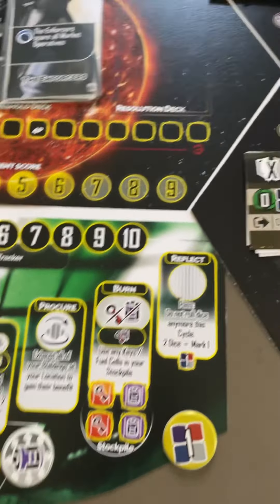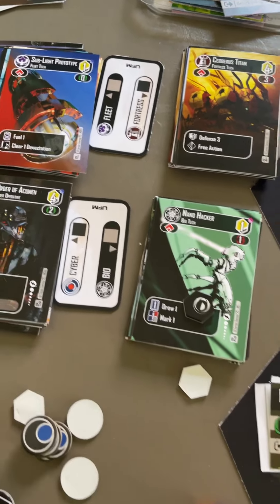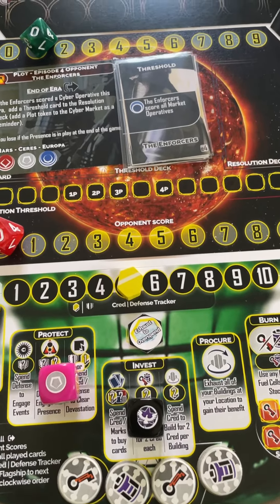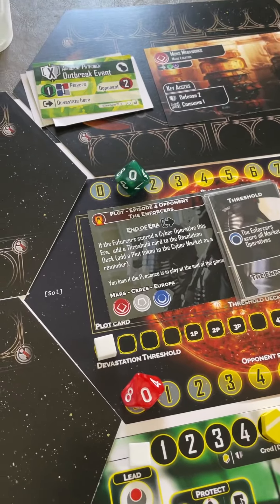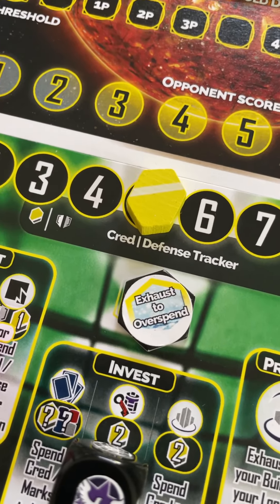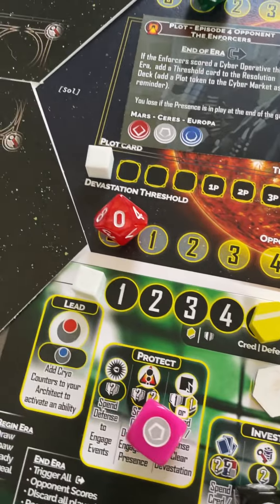Here's a little spoiler. This is a campaign-based game — not Legacy, but campaign-based — so there are different components you'll unlock as you go. This component is not in the game for the first three episodes; it only starts in episode four. This is called overspend. I have this one overspend token, and I can spend it once per era by flipping it over. Now I can spend extra — if I spend one cred extra, I can get a card and put it directly into my hand. Generally when you get cards with the invest action, they go on top of your deck, but with overspend they go straight to hand.